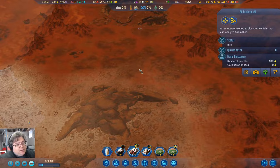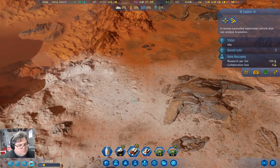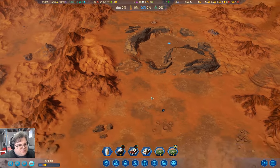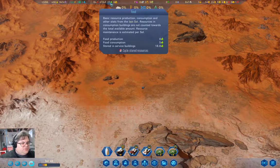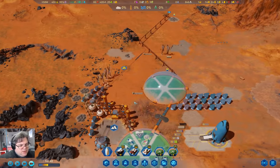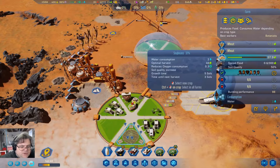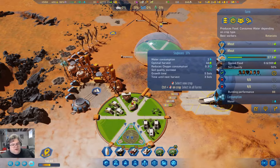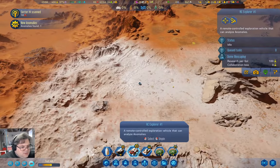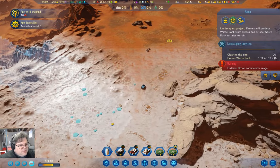It's day again. I'm just going to move the Explorer — just because, why not? We have 25 food. Let's check the farm — we're currently growing soybeans, we've got three sols before that harvest comes in. We've got an anomaly over here which is an eyeball. Let's go find out what the event is.